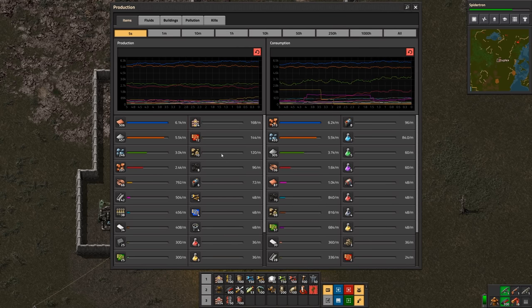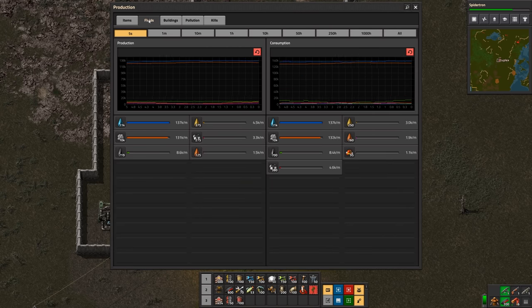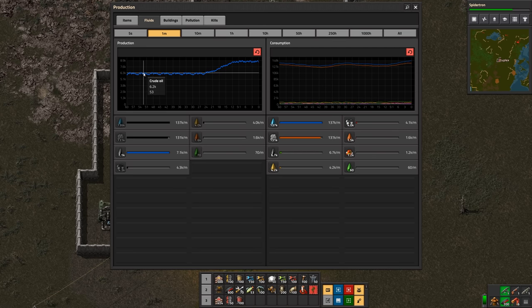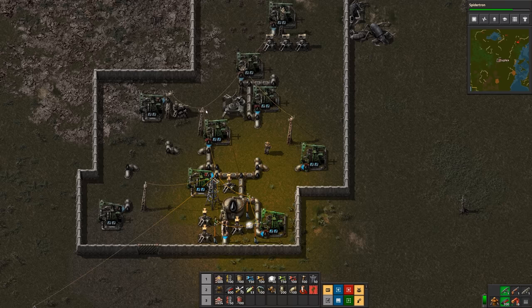Let's go to the production tab, click on fluids, and look at the last minute. If we look at crude oil, we can see that our output has gone from around 6,000 to around 9,000 — so 40% higher just by putting in a few speed modules.